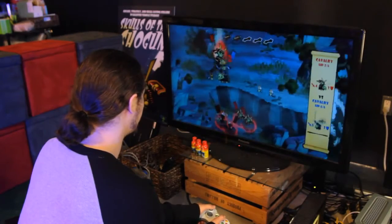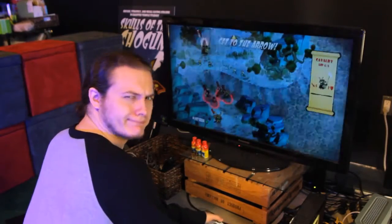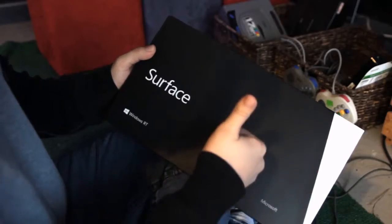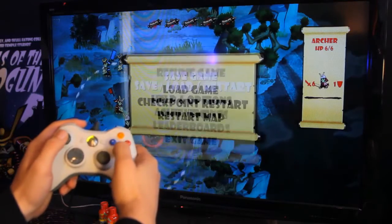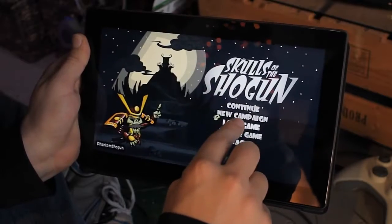Here at 17-Bit, we know you have the God-given right to play video games wherever and whenever you like. Let's say you'd like to retire to the lounge and continue your game on your new Microsoft Surface. Just save your game to the cloud on your Xbox 360, fire up Skulls of the Shogun on your Surface, log into Xbox Live, and you're back in the very same game.